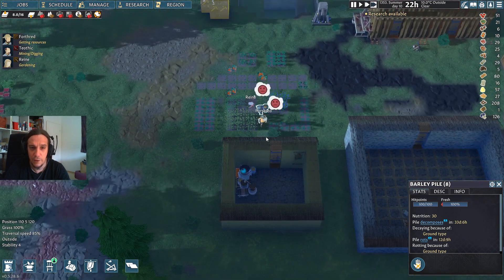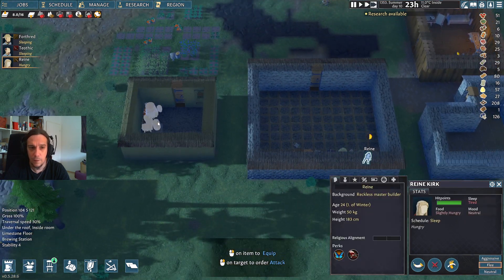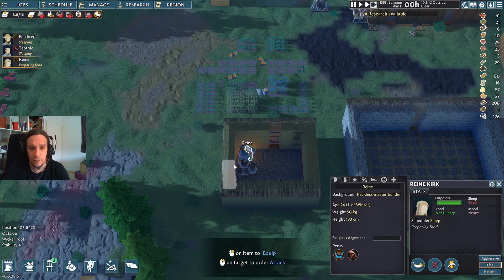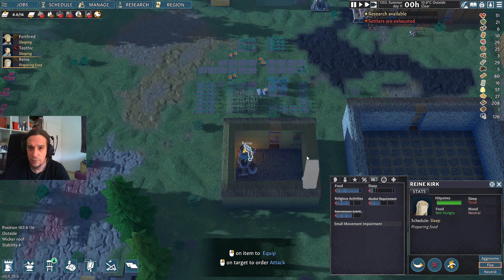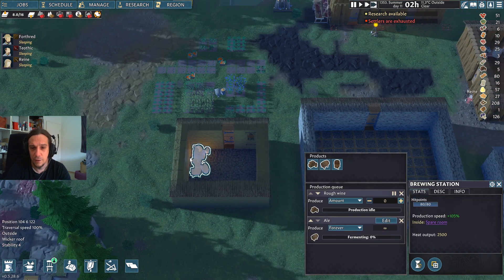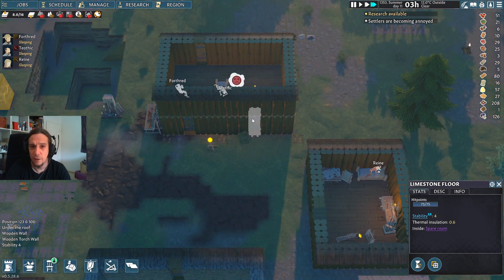We did bring up a nice foundation for our settlement. I feel like we could use a little bit more agriculture though, so we're going to expand our carrots today. We can't grow on these terrain tiles so we'll avoid that. Let's expand the cabbages as well — I just want to make sure that we have enough food, now that Rain is with us. Let's grow some beets as well.